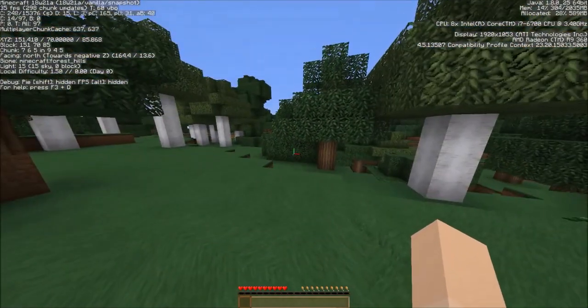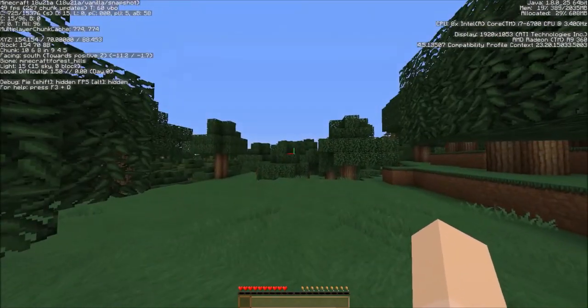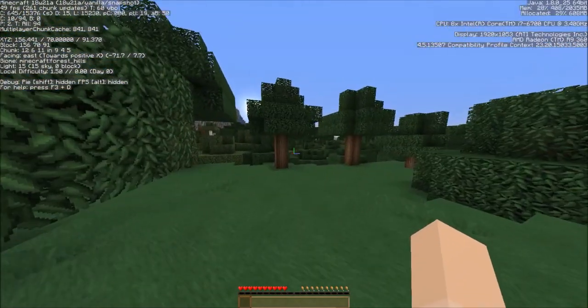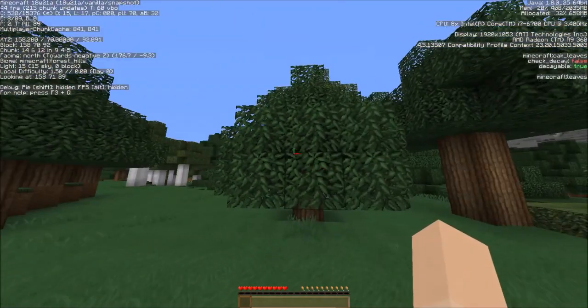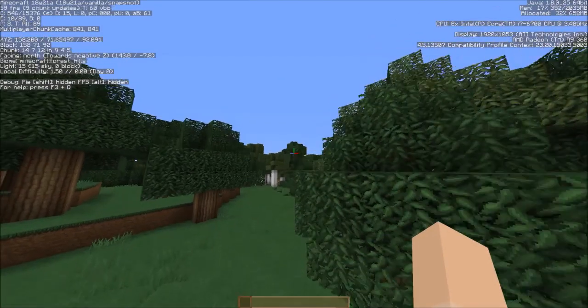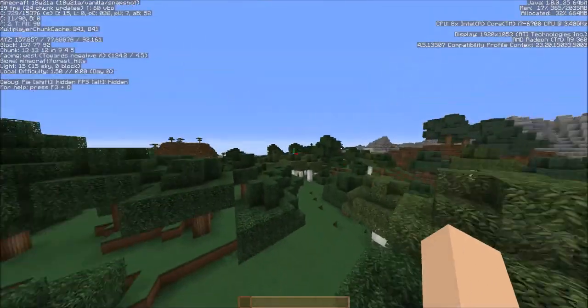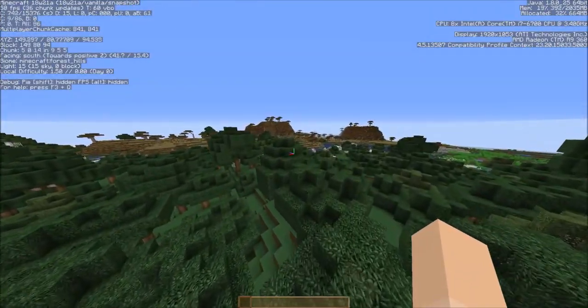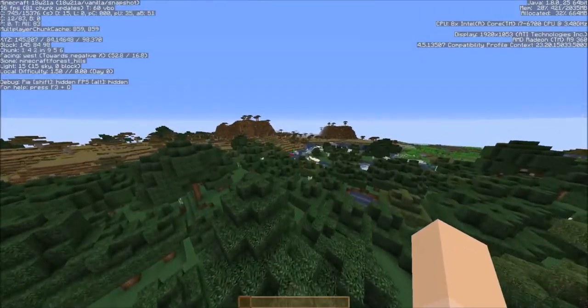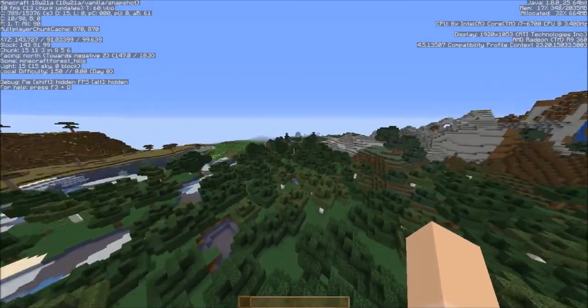I wish it would give us a little more variety with the seeds — are there just forests everywhere? I see some hills over there, extreme hills. Let's go ahead and go into creative then. Game mode creative. For me it's easier just to type in that stuff than to pull down the menu. I'm seeing forests and savannas.